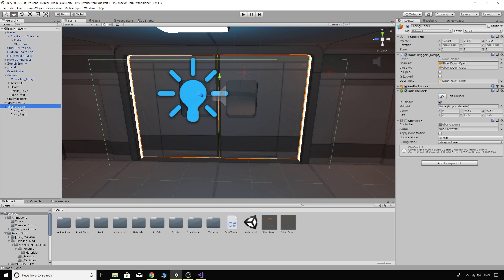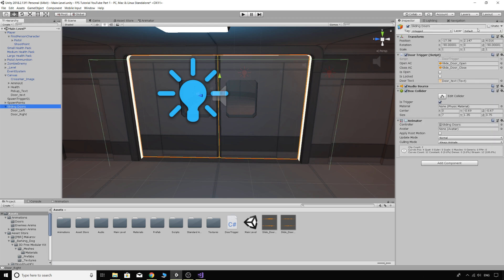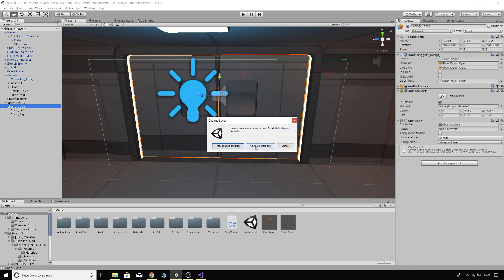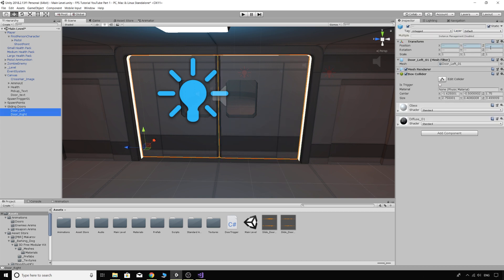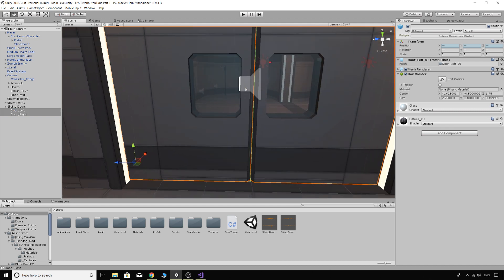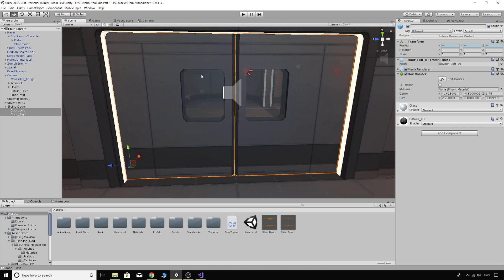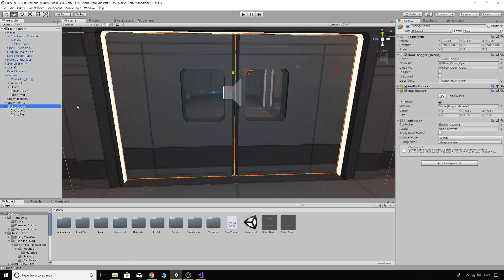To fix this, go to Layers, make a new layer called Door, and change the layer of the Sliding Doors parent object to Door — select 'not change children' so only the parent object is on the door layer. If the child door objects were also on the door layer, you'd be able to shoot straight through the closed doors and kill enemies on the other side, which makes the game too easy.